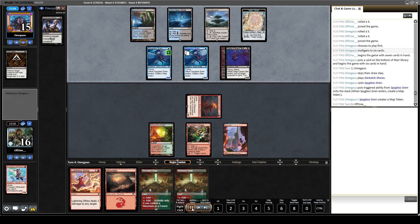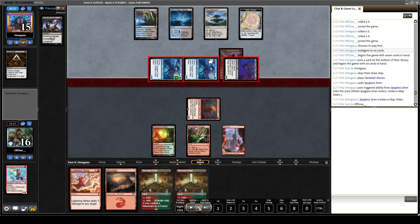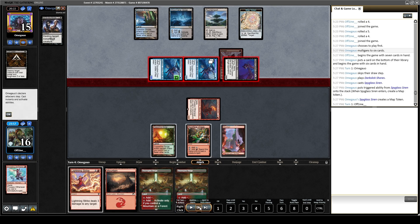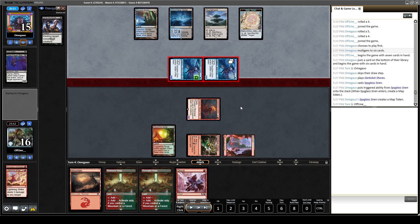So I decided to leave it up. On the opponent's turn they go straight to combat and attack with everything. At this point I do decide to Lightning Strike the Bat, just because I don't want the life gain and I'm going to have to do it anyway. And I get the Shock back in hand when I do that.